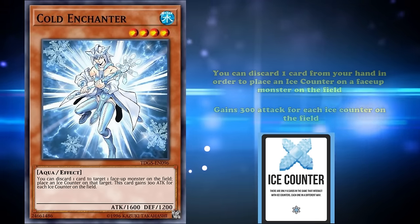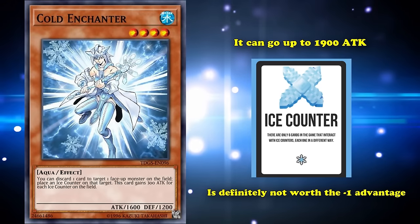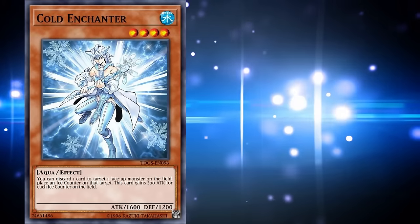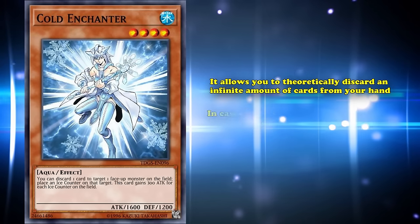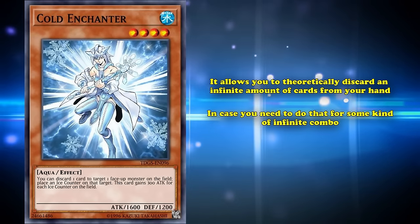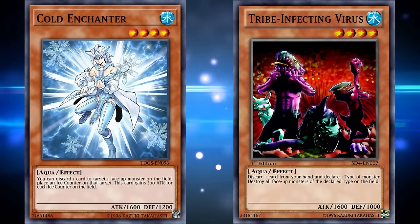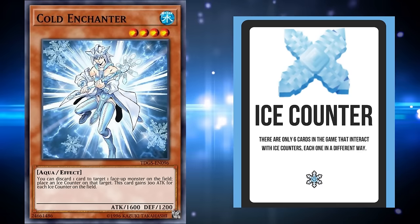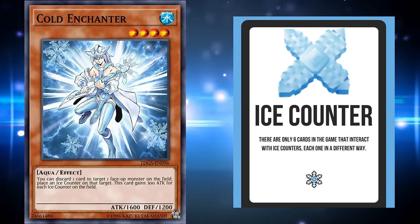If you use the effect a single time and place an ice counter on itself, Cold Enchanter can go up to 1900 attack, which is definitely not worth the minus one in card advantage. One of the few unique things about Cold Enchanter is that it allows you to theoretically discard an infinite amount of cards from your hand, since there aren't a lot of cards that have non-once-per-turn effects like this anymore. Although the ice counters didn't really do anything except provide this one attack boost, and they didn't start doing anything else until later cards were introduced — which wouldn't happen until four years later.